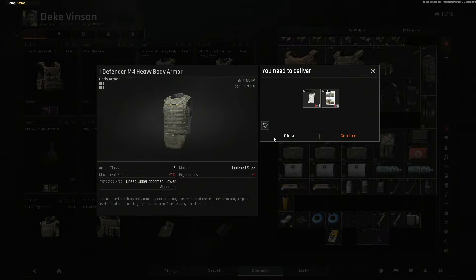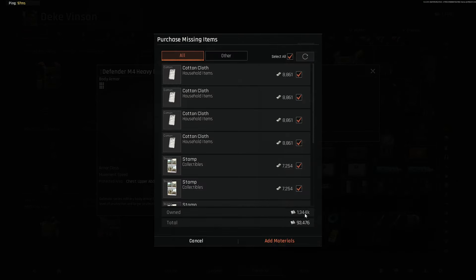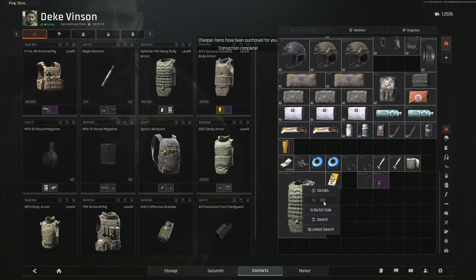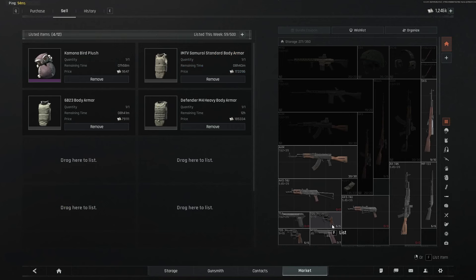Check again — $93,000. The market goes up and down, it always fluctuates, but that price is generally gonna be similar every day. So you then go confirm, buy your item, add all the materials you need, exchange, then go sell and list on market. And bam — you list it out for $185,000, so you make $170,000 back.